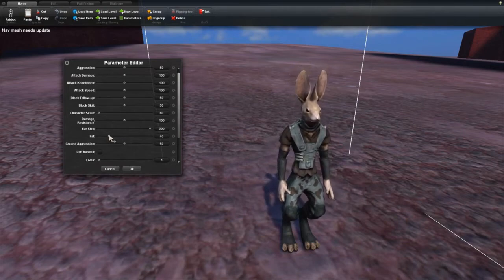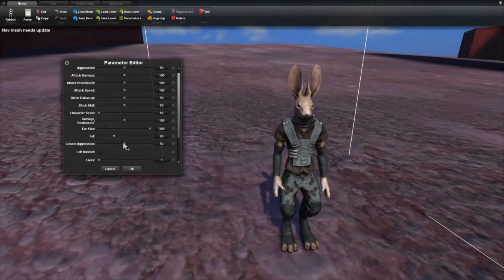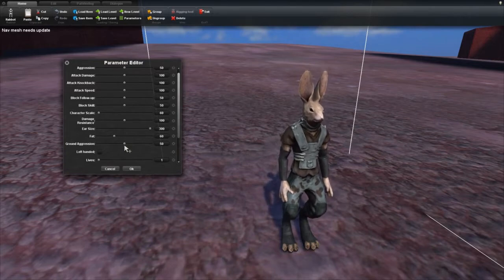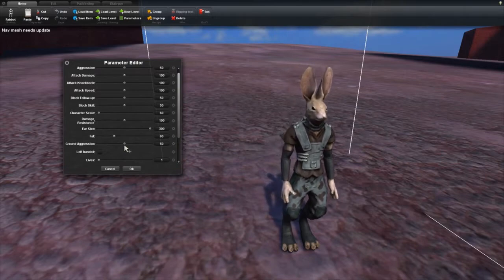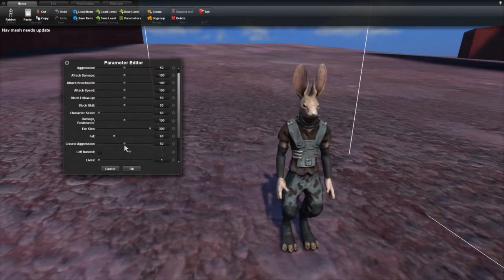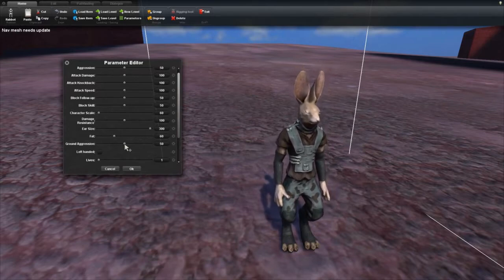Any skinnier than this and it starts to look kind of weird, because it was done based on their skeleton. It'll shrink around where the joints and the bones are, so that could lend to some weird shrinkage or growage.